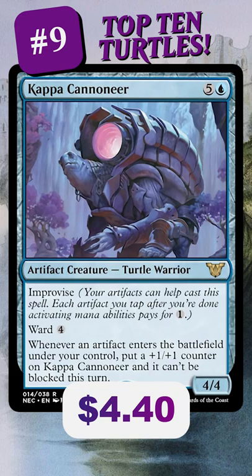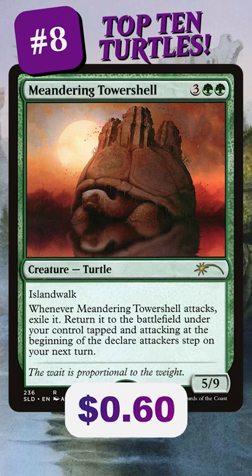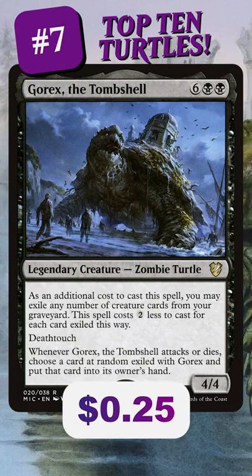Turtles are full of jokes because coming in at number 8 we have Meandering Tower Shell. This turtle is so slow it takes an extra turn to attack, but it's also so beloved it gets a secret lair and comes back as Gorex the Tomb Shell, which brings other cards back.